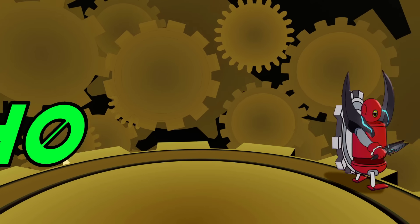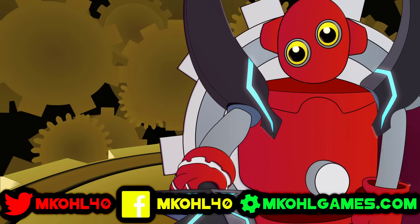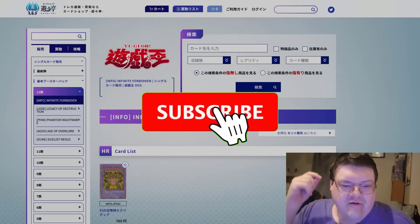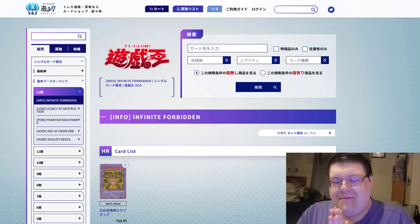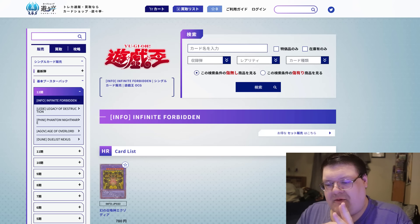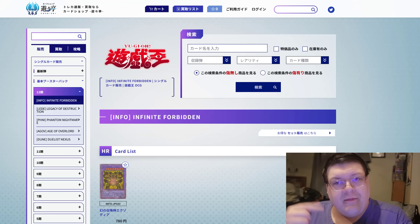Let's get ready for Infinite Forbidden, the next TCG Core set of July. Make sure you guys smash the subscribe button so you don't miss out on more content. Please leave a comment down below — I want you to be walking away with a Booster Pack as per usual, and that winner will be on Tuesday's Market Watch.